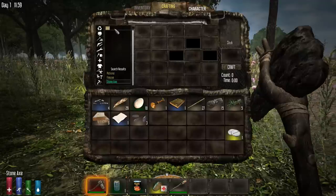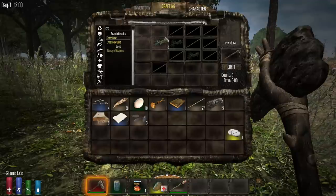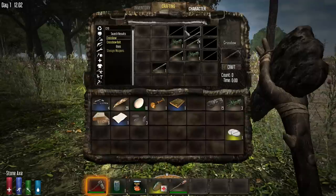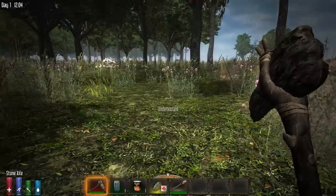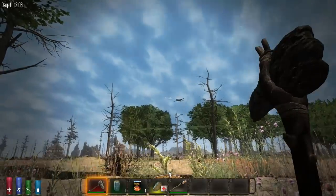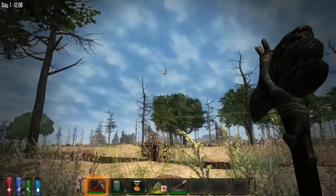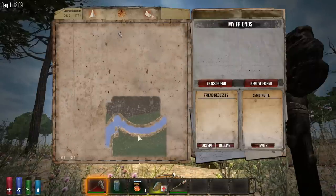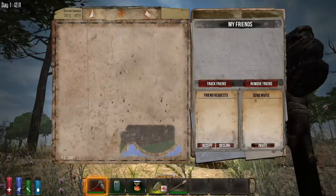The first major item we're going to make is a crossbow. Type 'crossbow' in the crafting search and select the recipe. It requires two plant fibers and some sticks — right-click to place each one down, then craft it. While it's crafting, look out for the supply drop coming in. Supply drops carry good loot, but this one is falling in the wasteland area. Press M to open the map and check its location.